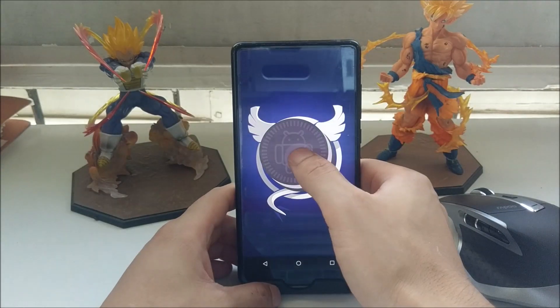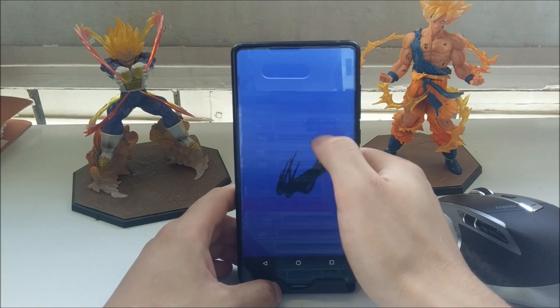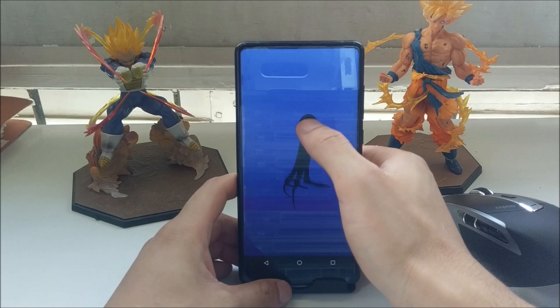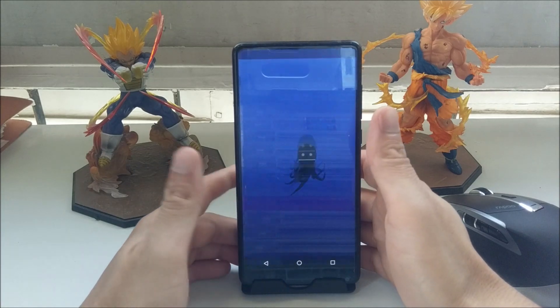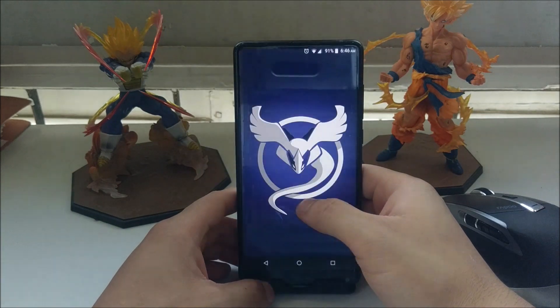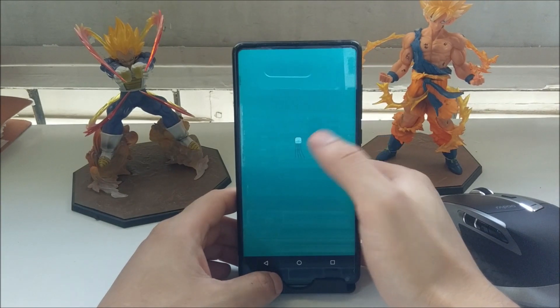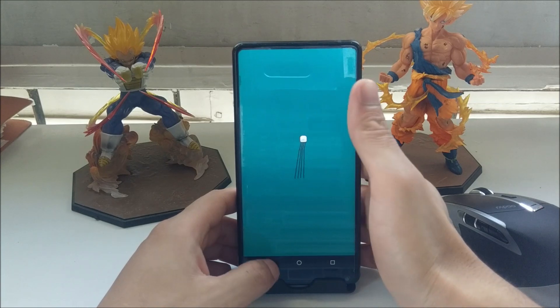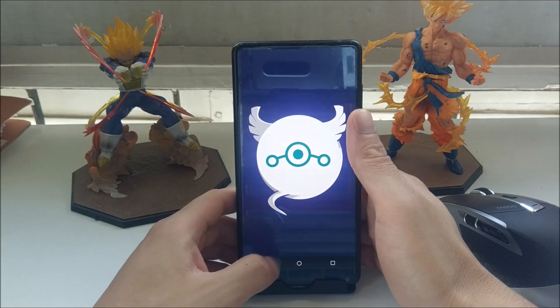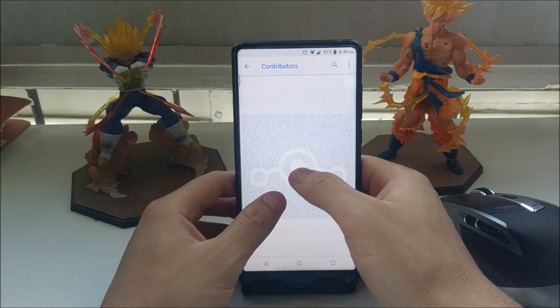In About Phone, you can tap Android version a bunch of times to get into the Android Oreo Easter egg. I'm not sure who this is supposed to be — the Oreo octopus or whatever — but that's the Easter egg in Oreo. You can also tap LineageOS a bunch of times for their Easter egg, which is apparently a LineageOS octopus.